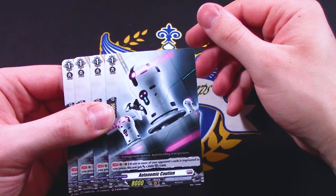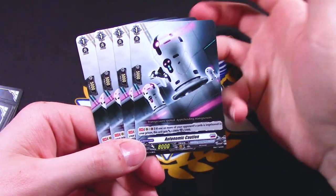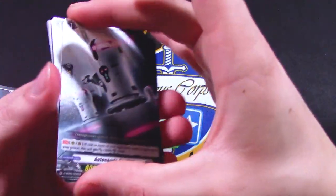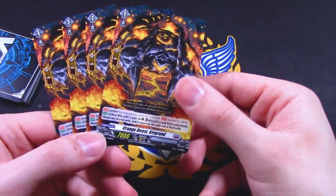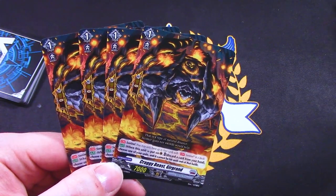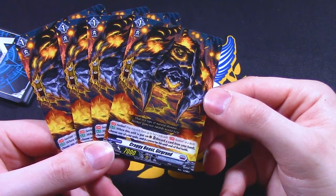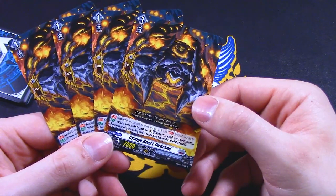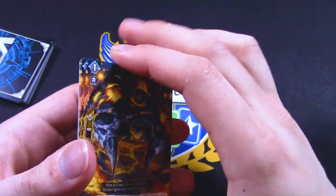Autonomic Caution: if one or more of your opponent's cards is imprisoned, this gets 2K and 5K shield. That's cool — it's a defensive card. I feel like there's better cards, but on a budget if you really need the shield, okay. This deck is kind of lacking in a lot of power, which I'm noticing, but I guess that's to balance it out since imprisoning seems to be a control aesthetic. The PG is Craggy Beast Kurgrand — when placed on guard, discard a card from your hand and one of your units cannot be hit. If you can, try and get the newer PGs from DBT01 Genesis of 5 Greats, but these are fine too.